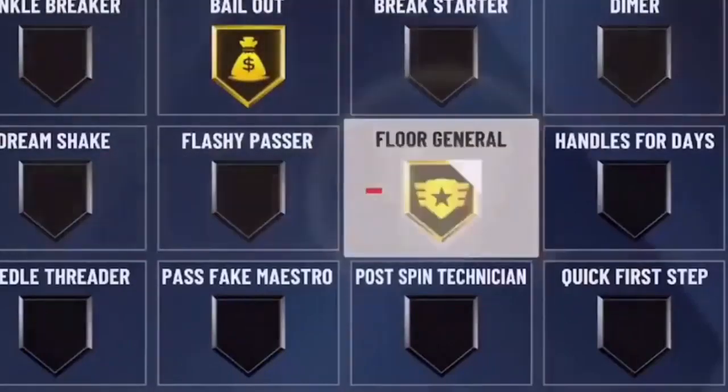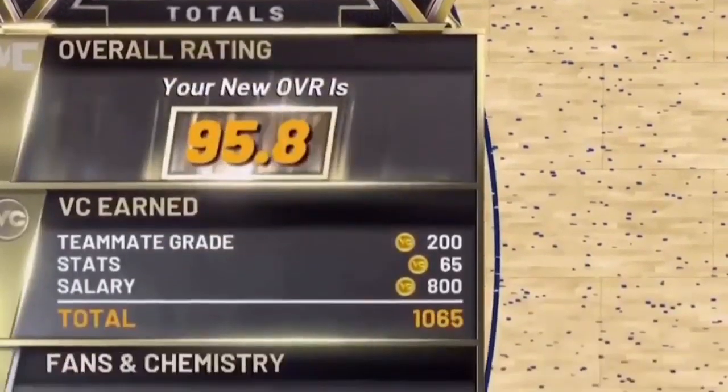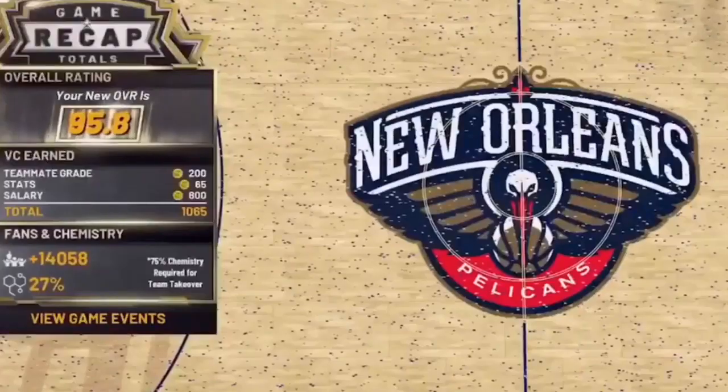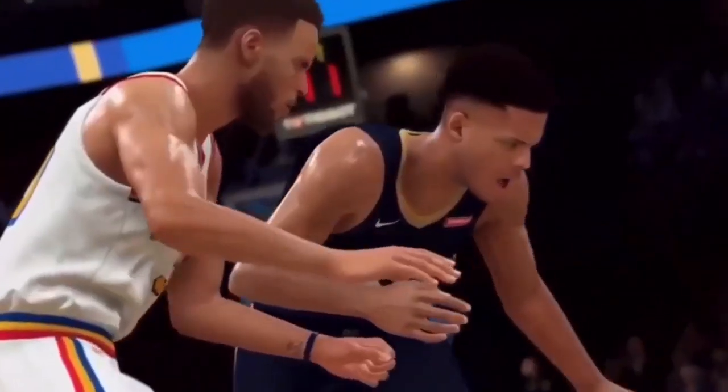Progression moves much faster this year, while levels 95 through 99 are based on your current level of play. So if you want to hang with the elites at 99, you'll have to prove yourself every time you step on the court. Once your MyPlayer build is just right, the journey is only just beginning — in 2K20, MyCareer.